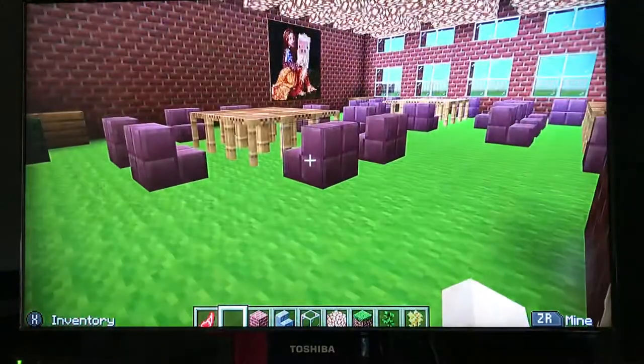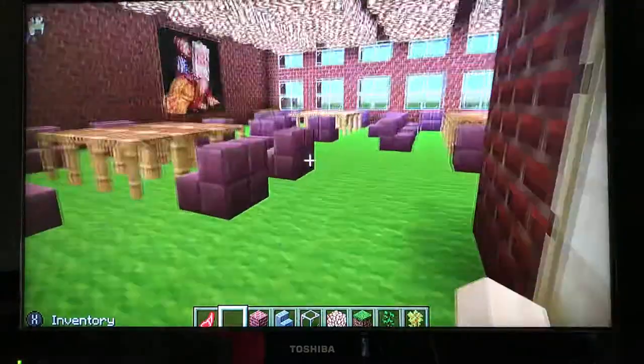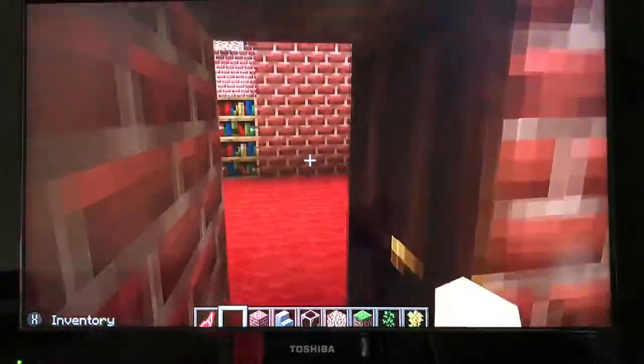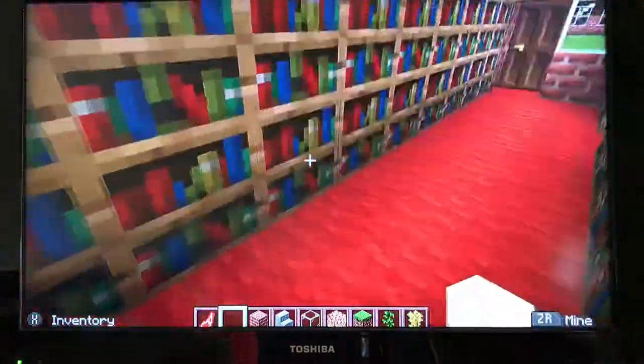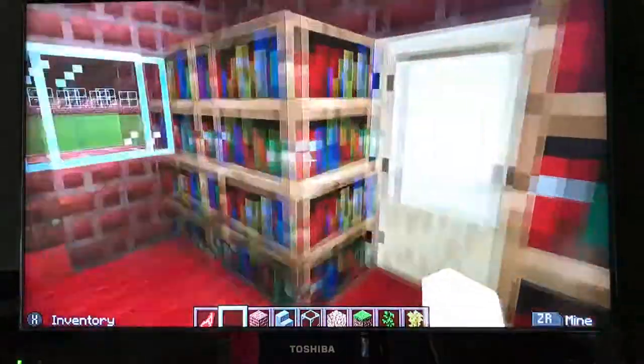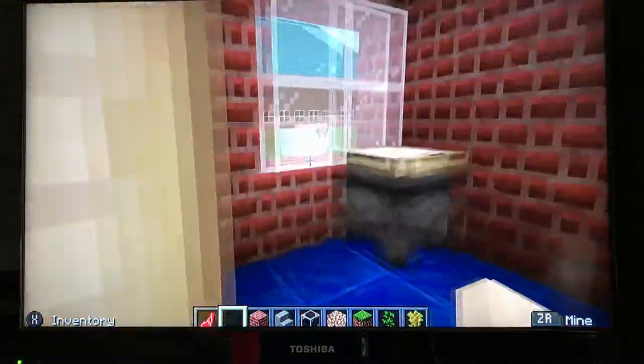Right here is class two, where year three and four are. Here is a bookshelf where people like to come and look at books. And here's the staff all around.